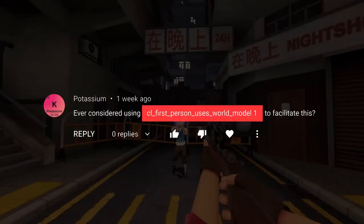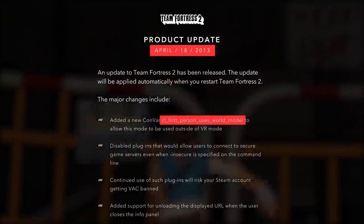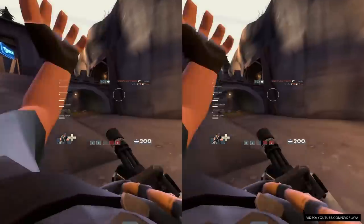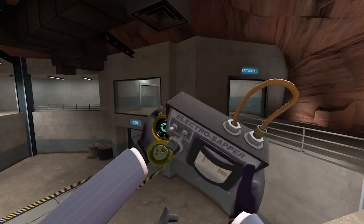If you haven't heard of this command, that's probably because it was added 7 years ago, in a patch on April 18th, 2013. It was originally created for the purpose of supporting VR in TF2, where they would render your third person model in first person, instead of the hands we usually see.